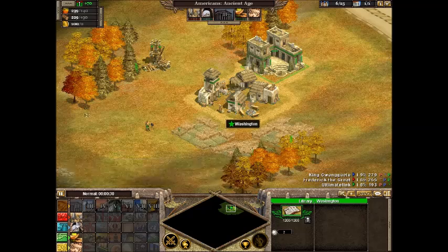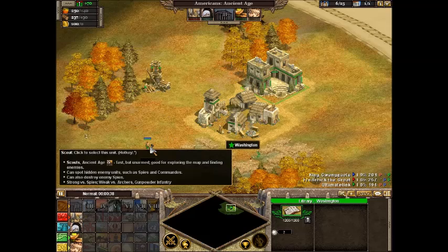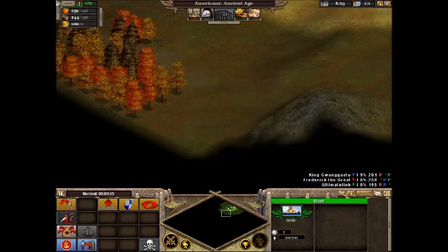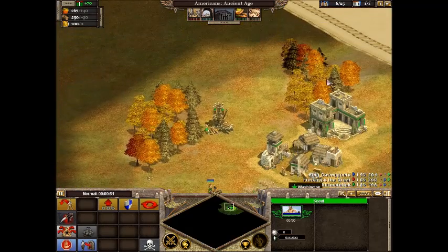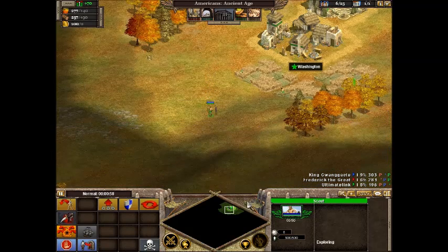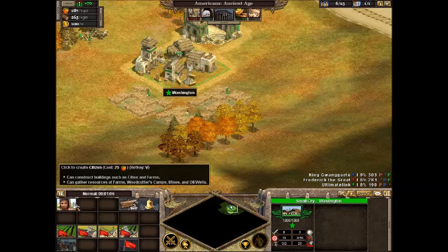The library is where you use research, but also up here, as long as you have a library built, you can research up here quickly. I set it to easy difficulty for demonstrative purposes. Now you see this green line right here — you can also see it on the map — that green territory is my claimed territory. Now the scout, you can set auto-explore. He's a military unit but he can't attack. He has no defense either, but he is a fast unit that can explore, so it's good for uncovering the map.